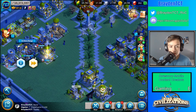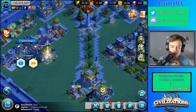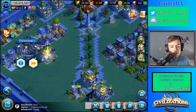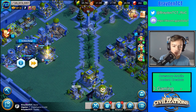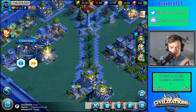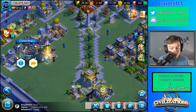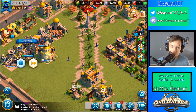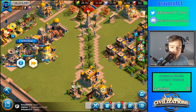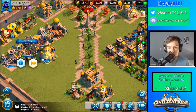So, archer units — a lot of people would say that they are the worst for attacking, other than siege units, because they are countered by cavalry units. Not only are they countered by cavalry, but they're also slower, so they won't be able to get away from cavalry. And they're a lot weaker against cavalry. I'm gonna make another separate video on cavalry in a little while — if it's not out yet, it's gonna be coming out soon.